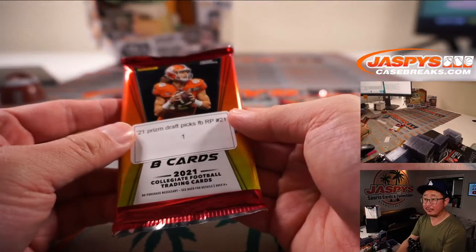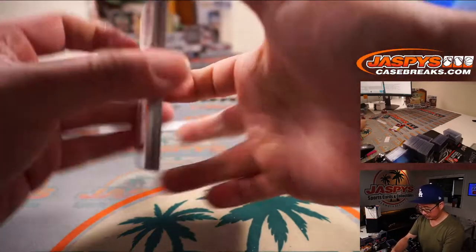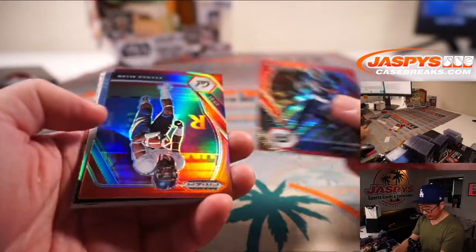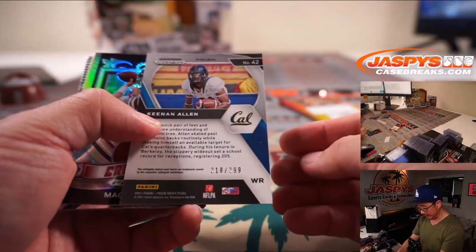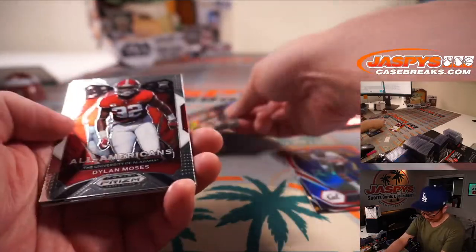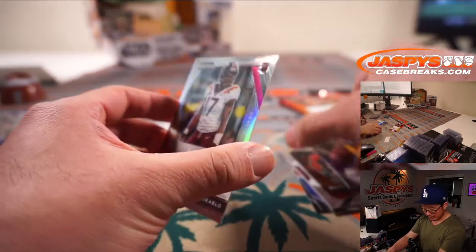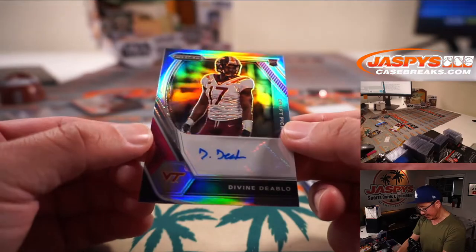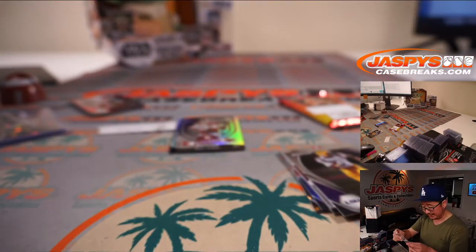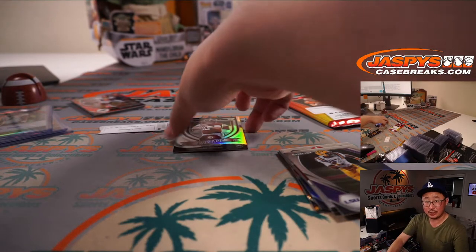All right, final pack for you, James. There's Jordan Love Red Wave. Keenan Allen to 299. A Mac Jones Crusade Silver. Dylan Moses, Etienne, Burrow, Odell Beckham Jr. And a Divine Diablo — Rookie Silver autograph. All right, thanks James for making this happen.